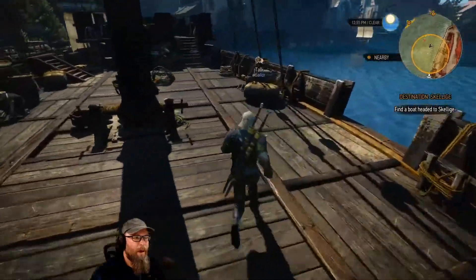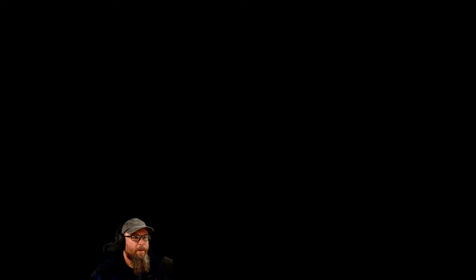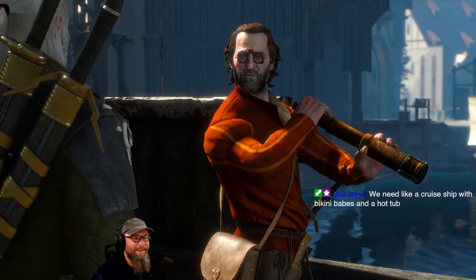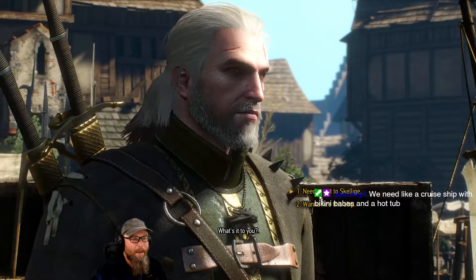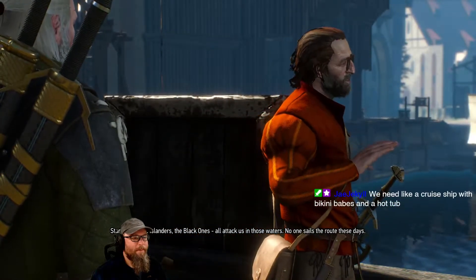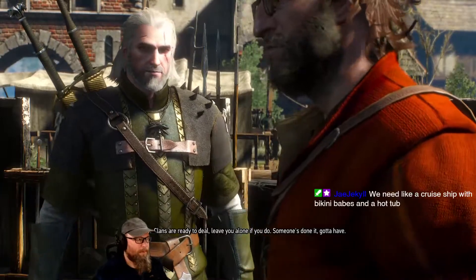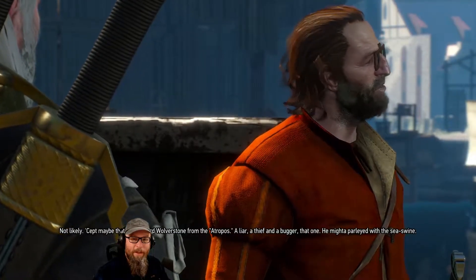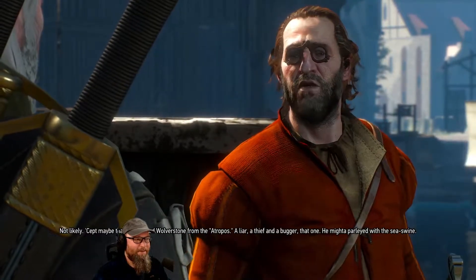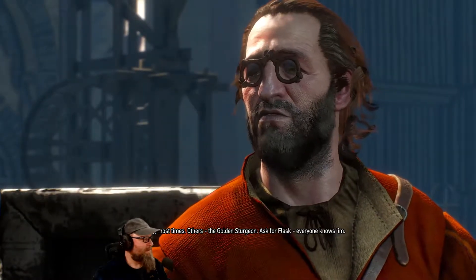We gotta find a captain, somebody in charge. Who's in charge here? — 'You call this living, Witcher?' — There's the captain. He looks like the merchant I need. 'I'm Skellige-bound, need to get there.' — 'Start swimming. Islanders, the black ones, attack ships in those waters, no one sails the route these days.' — 'Someone's done it.' — 'Not lightly. Maybe that daft bastard Wolverston — he might have parleyed with the sea swine.' — 'Where can I find him?' — 'In a pigsty most times, others the Golden Sturgeon, ask for Flask, everyone knows him.'